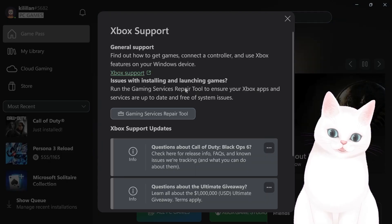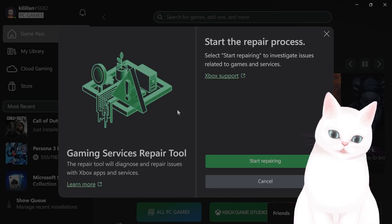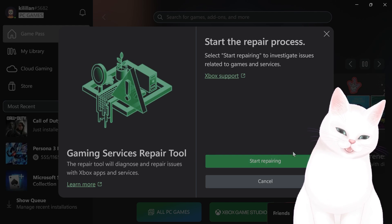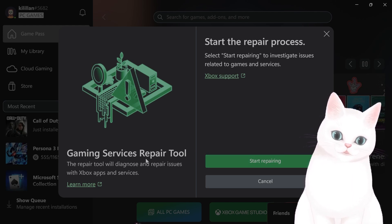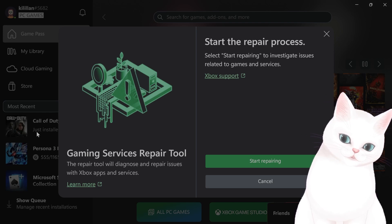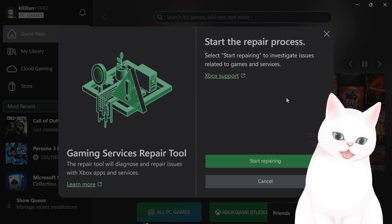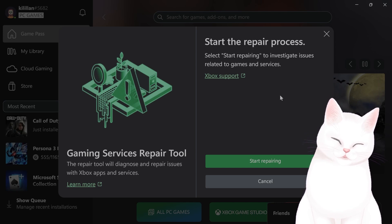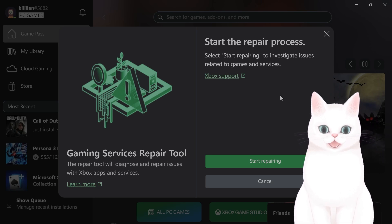Hit Support and right here you will see Gaming Services Repair Tool — click on this. A window will come up and you want to click Start Repairing. This will repair all of the issues for all of the games in your library, so it's very useful and will almost certainly fix your issue.